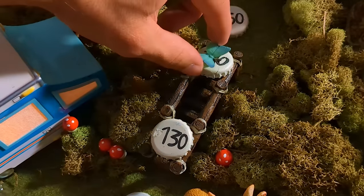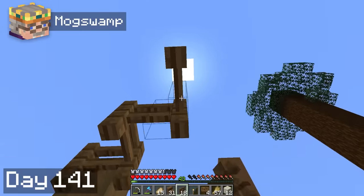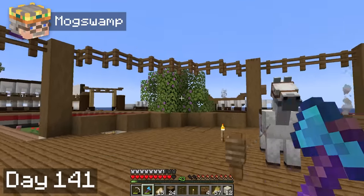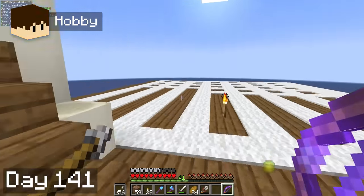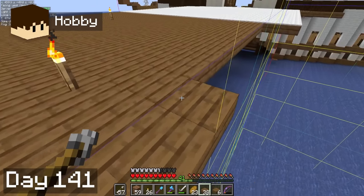Another 10 days down, and our base looks truly transformed. It's amazing what focusing on aesthetics can do for the quality of life in your base. Speaking of aesthetics, I spent day 41 decorating the center of the base finally. Hobbie worked on the third floor of the main building, which is where our villager breeder will go. We just need to be careful to spawn proof the area, because it is inside of a slime chunk.